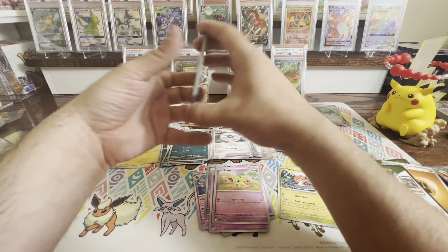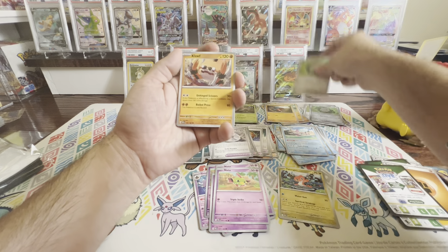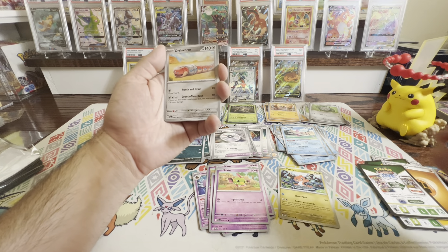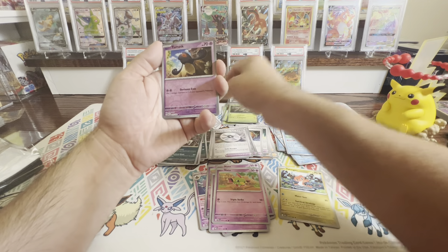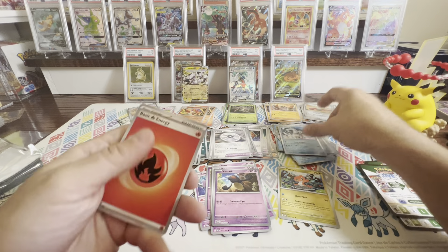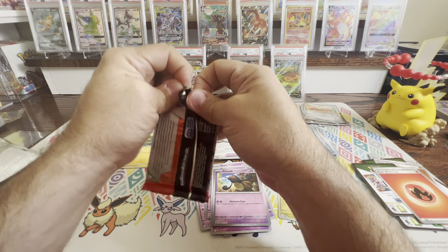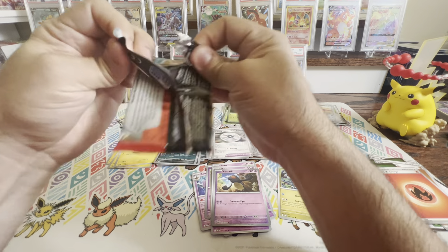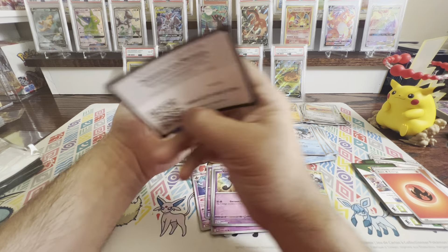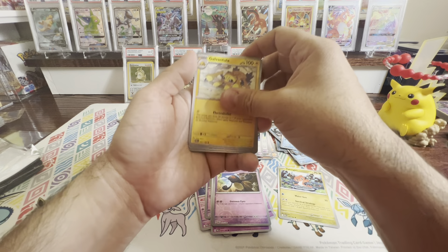We want that Mewtwo EX, even though it's not a crazy card — that's the one I want to see. Loudred, Remoraid, Pumpkaboo, Zubat, Gourgeist, Tatsugiri, Vanilluxe, Nimble, a Natu Reverse. And yes! There we go! Mewtwo EX! That is a beautiful card right there! There's the energy that we need. Nice little top hat you have there, sir. We're gonna sleeve you up because that is a hit. That's the second hit — the Garchomp and this Mewtwo. Two hits and nothing else so far.